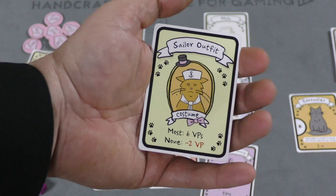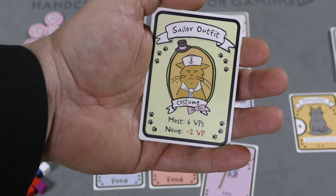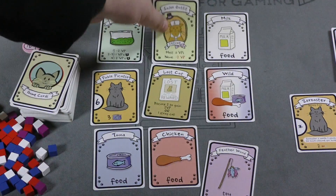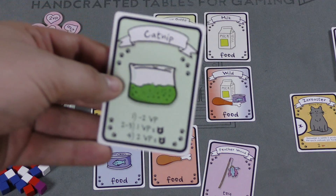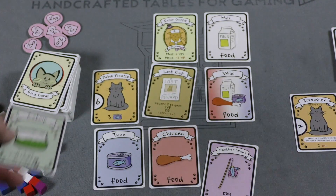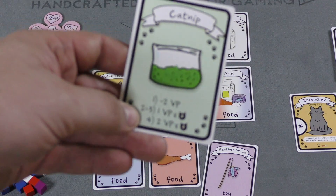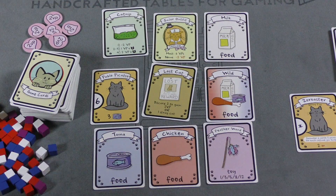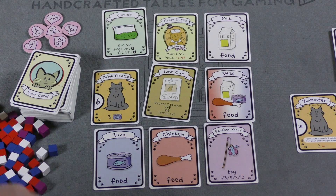There are different outfit or costume cards in the game. Whoever has the most costume cards gets six points at the end of the game; whoever has the fewest loses two points. Catnip works differently: if you have one it's worth minus two points, but if you have two or three it's worth one victory point for every cat you have fed, and four catnip is worth two points per fed cat.